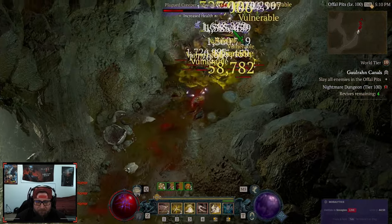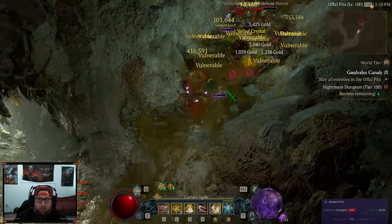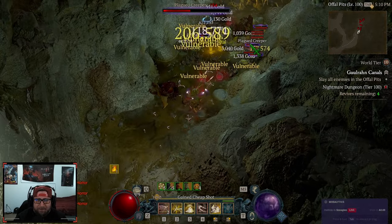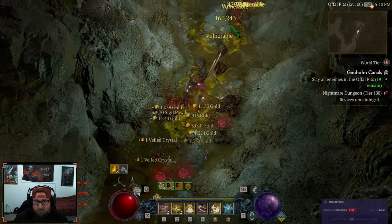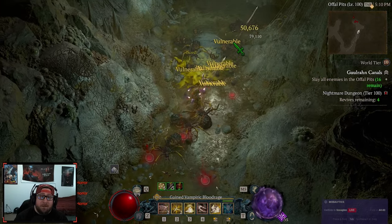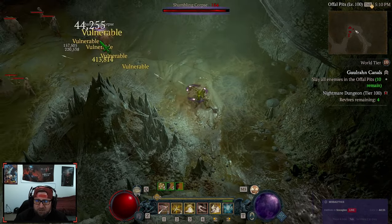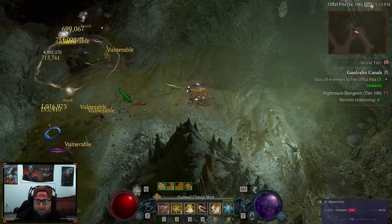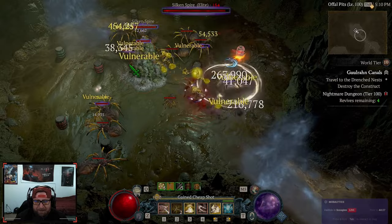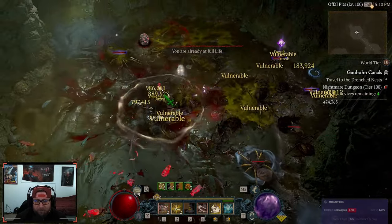People were selling high level gems for a lot of gold, and it felt kind of like robbery because you can get these gems just by playing the game. We shouldn't have to spend gold, which is already really tough to keep, in order to buy gems we need for our build. The gems we had before were maybe a little too much, but now it's not as good.